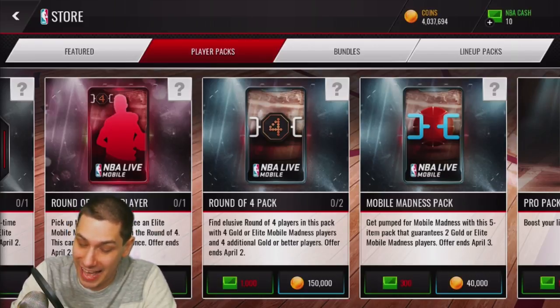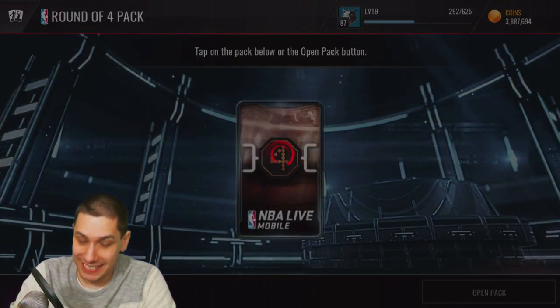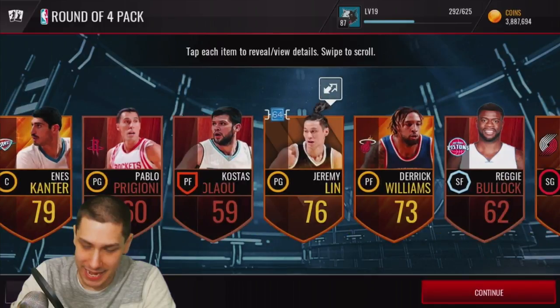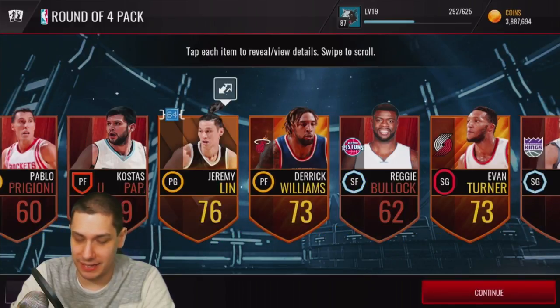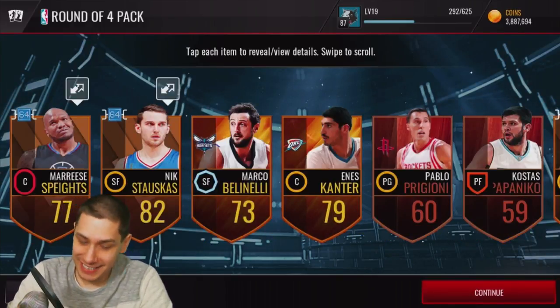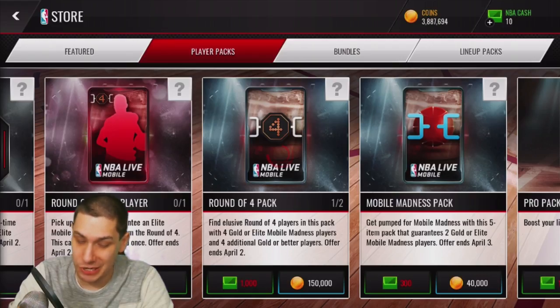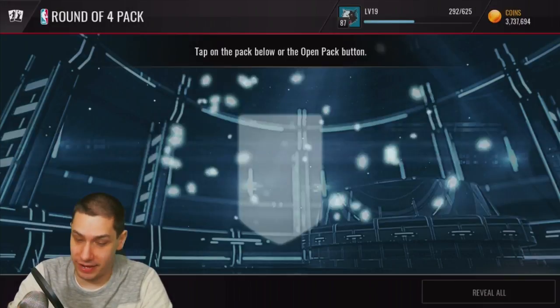Here we go, let's open up these two Round of Four packs. Hopefully we get something beastly. And we completely miss — damn it. These packs are so expensive that you pretty much have to hit, otherwise it's just a massive loss. 300,000 coins on two packs — these things are very, very expensive.